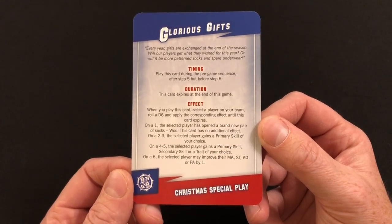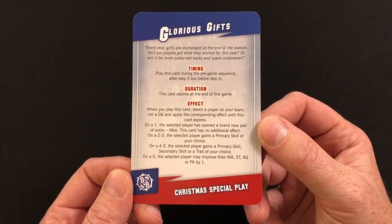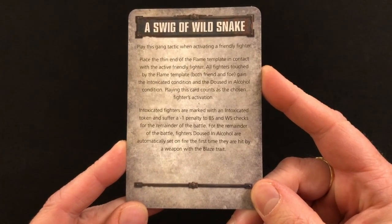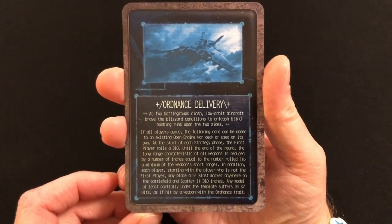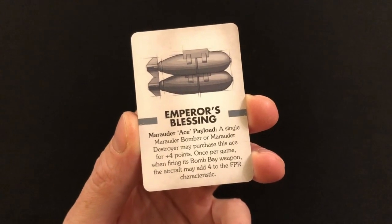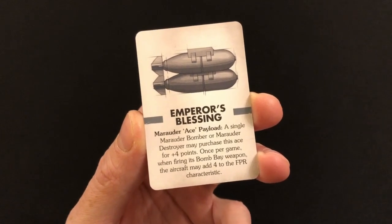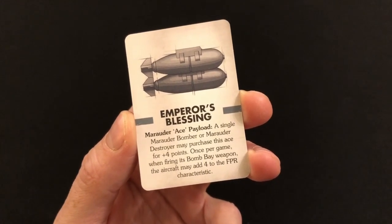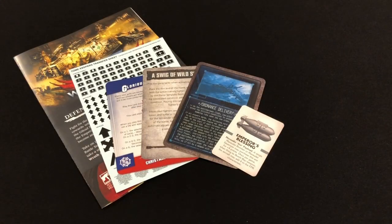We have the Glorious Gifts card, a Christmas special play for Blood Bowl — I'll hold this up on camera for a few moments so you can pause the video and read the card. There is a new tactics card for Necromunda called 'A Swig of Wild Snake,' a new battlefield effect for Adeptus Titanicus called 'Ordnance Delivery,' and finally another card for Aeronautica Imperialis — the Emperor's Blessing card, which is a new type of bombs for your Marauder Bombers or Marauder Destroyers.